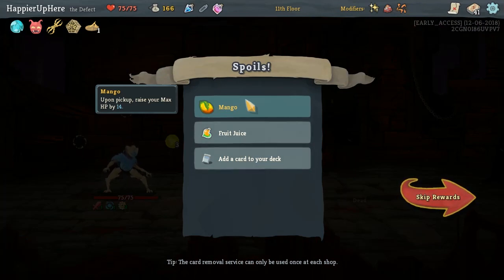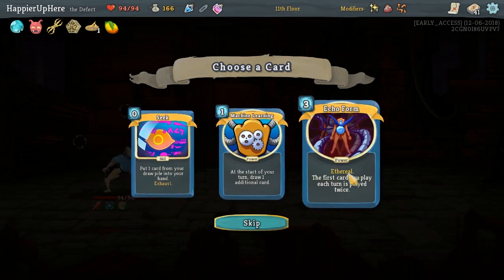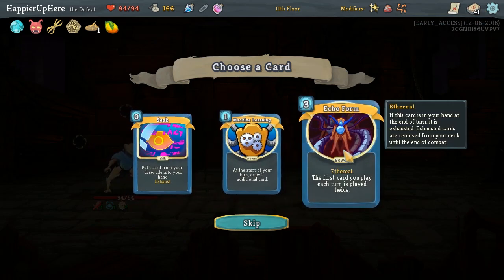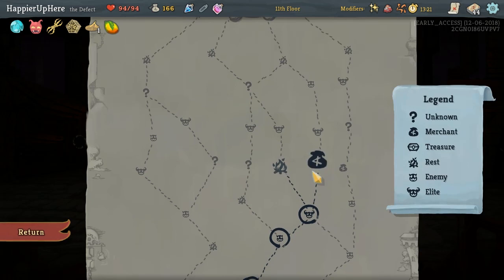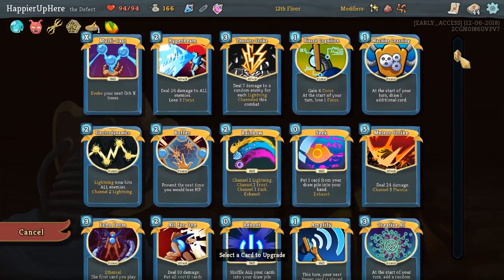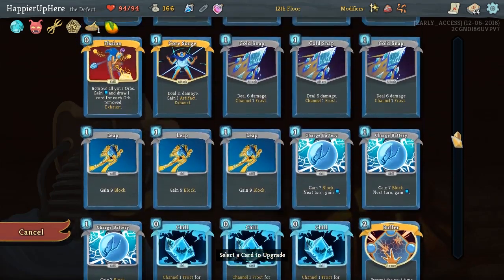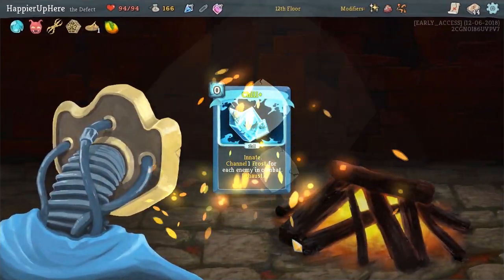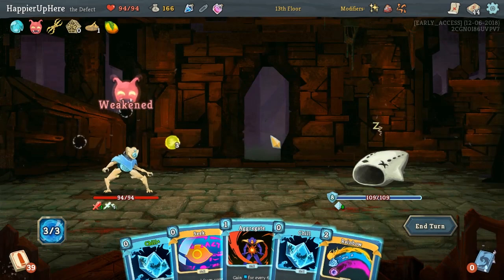We got Mango — max HP up by 14, really handy — and a Fruit Juice which I'll drink right away. Another set of Echo Form might be too much; we have to pick one of these but since we don't have energy, I think having too many Echo Forms is redundant, so we'll go with Machine Learning. We don't have enough for the shop, so let's save our gold and instead upgrade something. The Buffer seems obvious, but I'm thinking of upgrading something that'll be in our starting hand. Let's start upgrading the Chills — I envision having an opening hand with seven or six storms and a bunch of Chills.